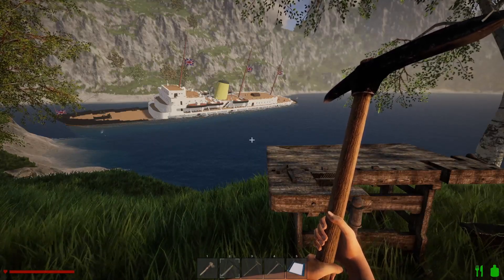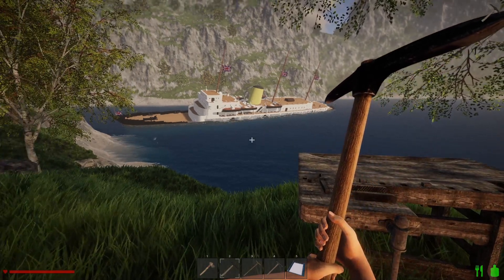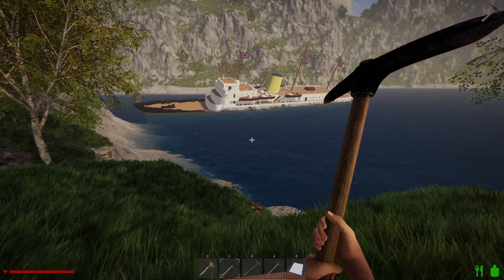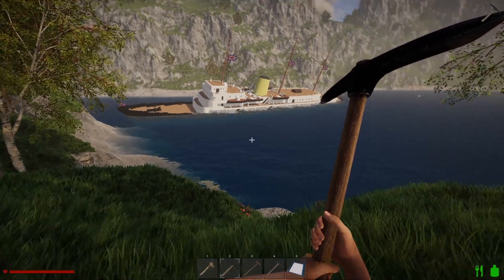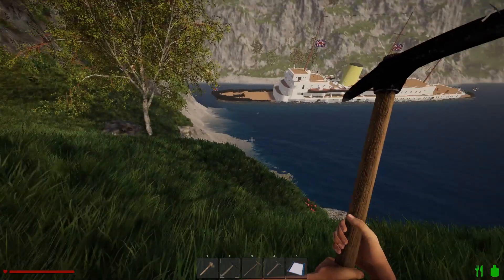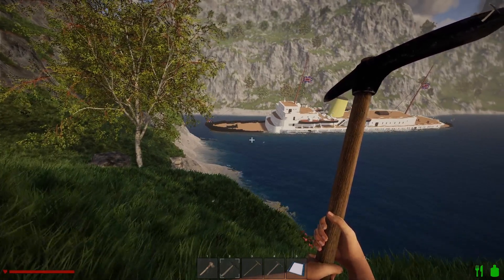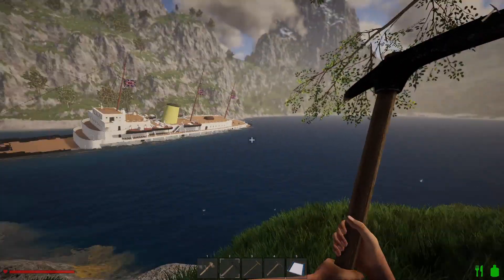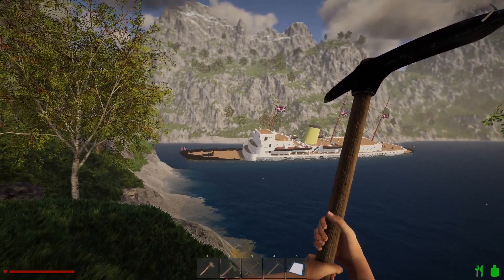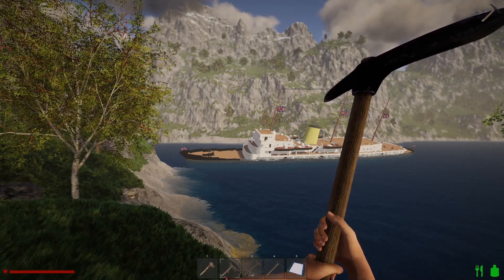Episode three of Shipwrecked. I was just having a look at the ship that's caught up on the rocks. There's no way that ship is going to be salvaged. I don't think anyone even knows that the ship is here. We're kind of in a bay that's completely blocked from outside, so I don't think people are going to find where I am. I might be stuck on this island for some time, unless an aircraft goes over and they see a bonfire going, which might be something I need to set up on top of a hill.